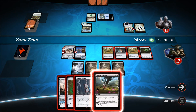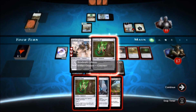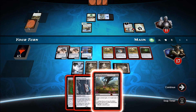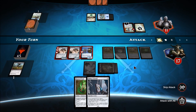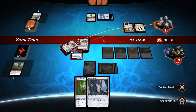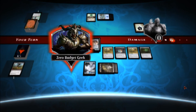Our opponent cannot answer a 10/10 trampler with Haunted Cloak. We bring the Metalwork Colossus out for free with all our artifacts, equip the Haunted Cloak, use Grasp of Darkness on a blocker, and go into attack phase. We attack for lethal — one to the face from one creature, one to a planeswalker, and the Colossus finishes it. Thanks for playing, Yoda! Very cool combo, Diego!